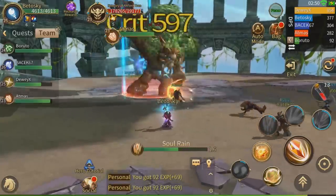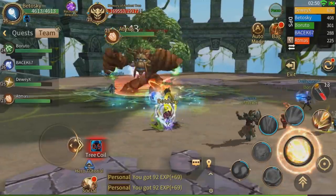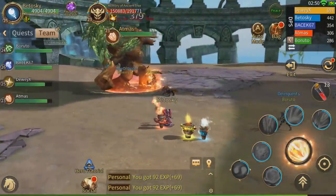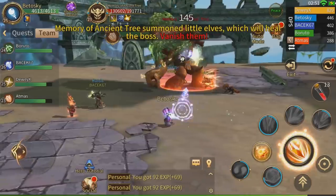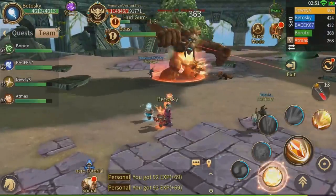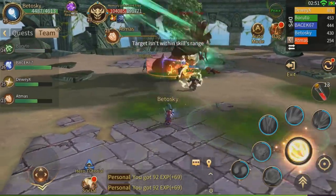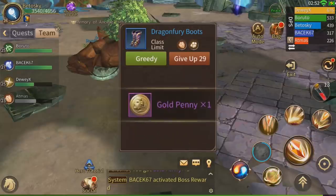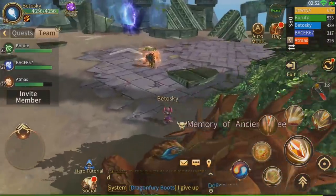In dungeons or raids, you will actually have to kite and use your skills properly. Like any MMORPG, you want to have a proper team with a tank, DPS, and a healer. If you are playing a ranged character like mage or archer, make sure you stay behind your tanks. After killing a boss, you will be given the option to take the items or leave them for other players. I would highly recommend only taking what you need for your specific class — don't be too greedy, or karma is going to hit you.